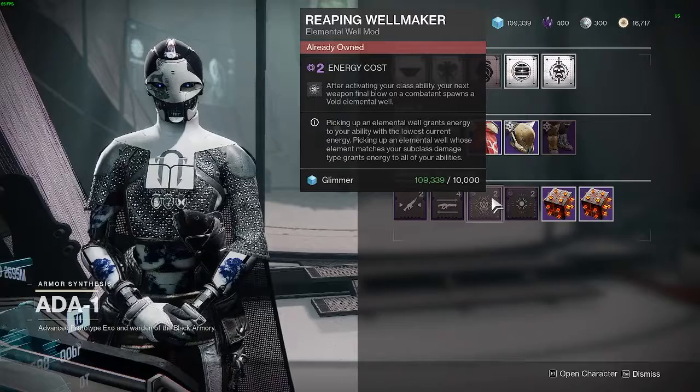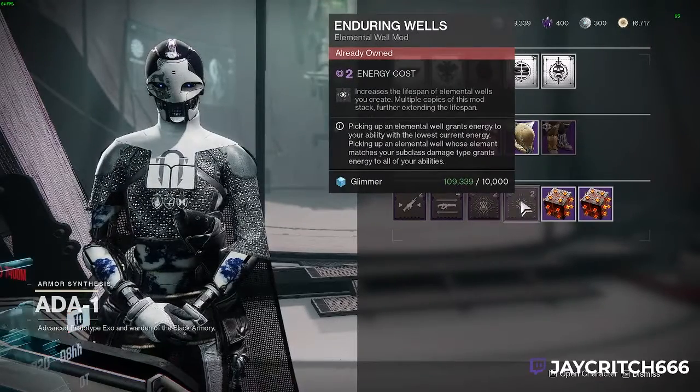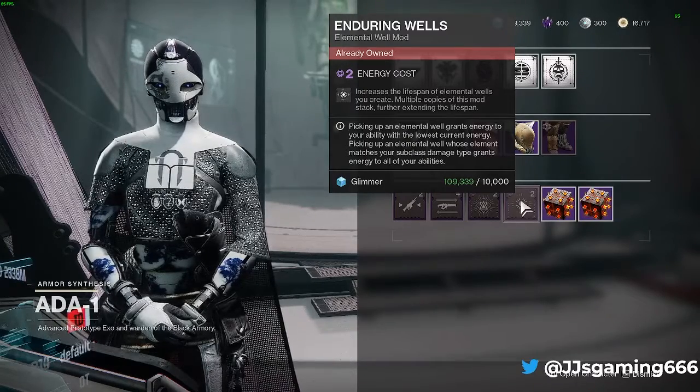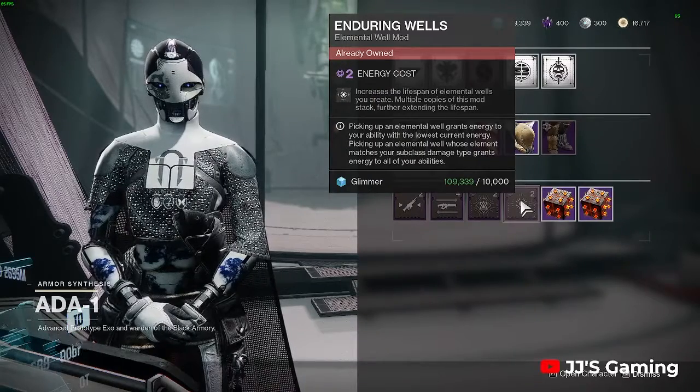If you haven't got it, go and grab that now. Then Bountiful Wells is another good one that you're going to see in some future builds as well. It increases the lifespan of elemental wells you create, and multiple copies of this do stack, extending the lifespan further.